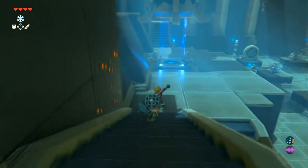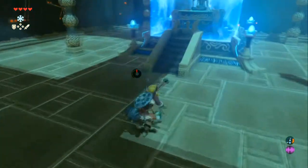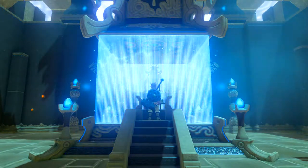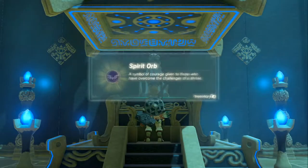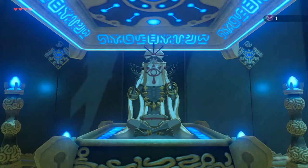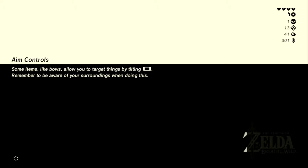Just jump down and glide over there — might need a higher vantage point. Picking up the light. Collecting orbs: we must have turned some in recently. The last thing obtained was a stamina vessel, and we only have one heart container so far.